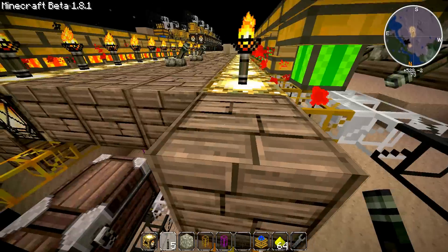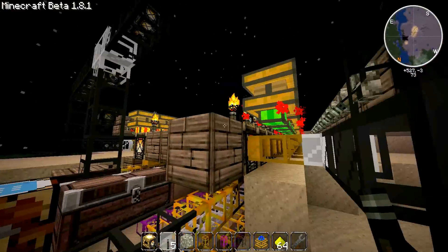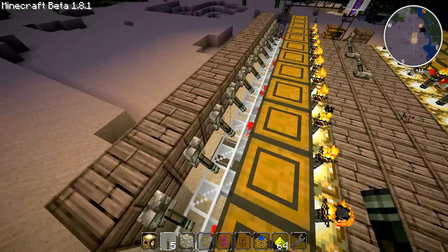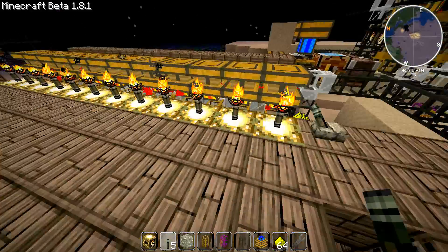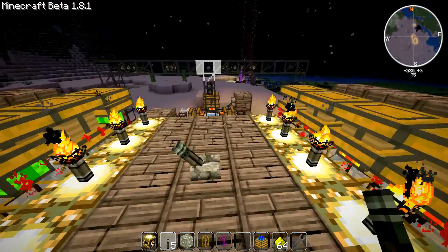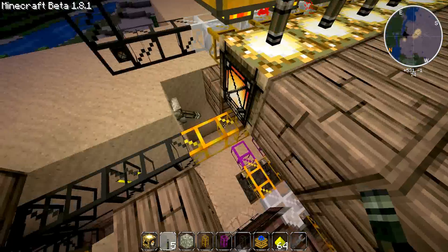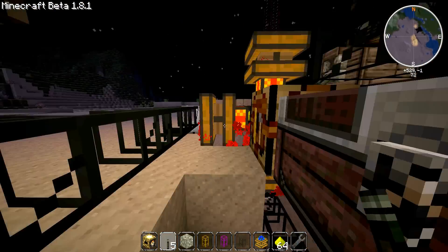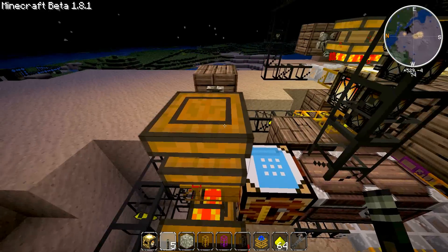This setup will produce an unlimited supply of glowstone blocks, and that can be very useful to automatically produce diamonds — because obviously you can craft the glowstone into iron, into gold, and then into diamonds. I hope this helps, and thank you for watching — I'll see you guys next time.